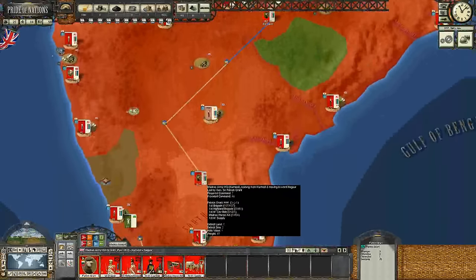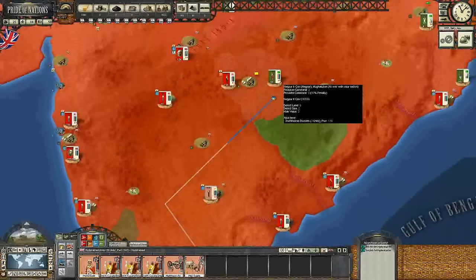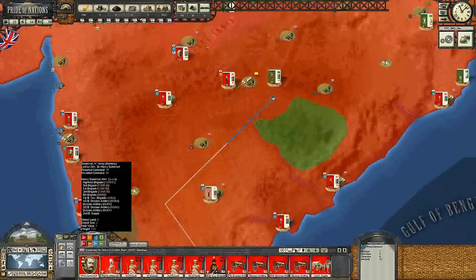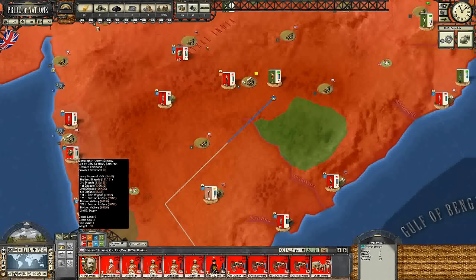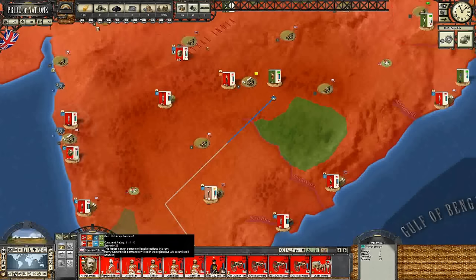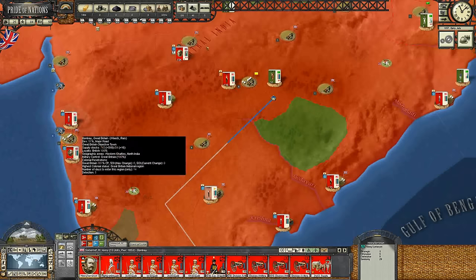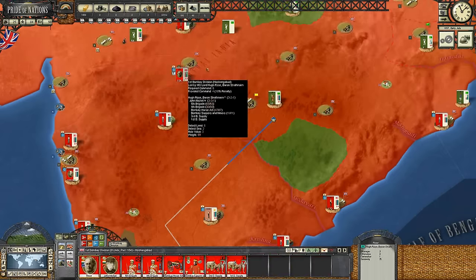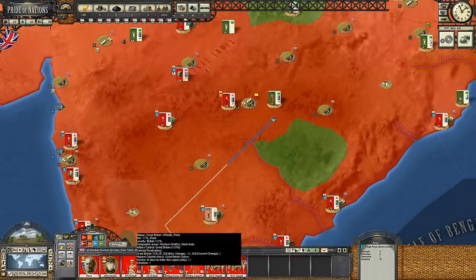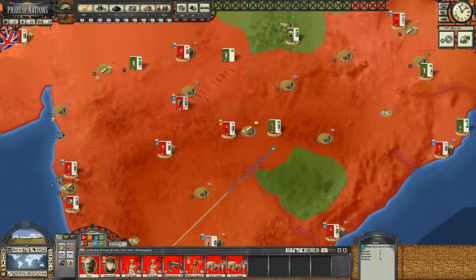As you can see, we're taking this army right here from Patrick Grant, who's already won some battles, and we're going to try to move him into this area to stop whatever is going on. We also have this massive army led by Henry Somerset. Unfortunately, this guy's a great general, but he's not unlocked yet. It might be because he's part of the British East India Company, so maybe I need to get only a British commander to take over this force.